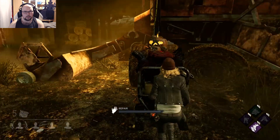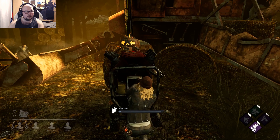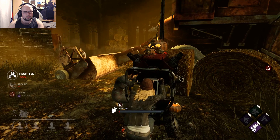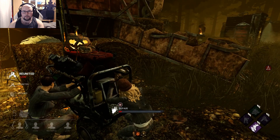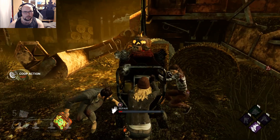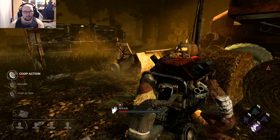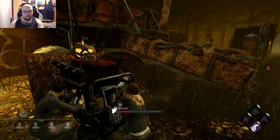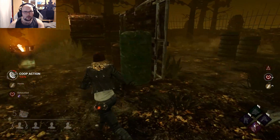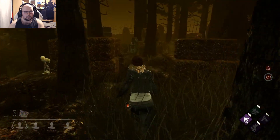A pumpkin gen — nice. So if I finish this one I get 1000 extra BP, and that's all we want in this wonderful game. This is actually very inefficient being free on this gen. So the next skill check and I'll leave the area. Not Hex Ruin sadly. Oh, it's a Plague actually.